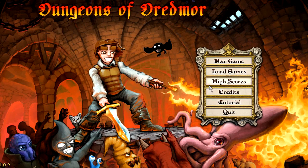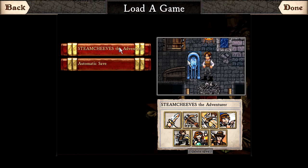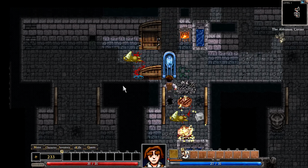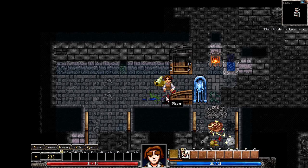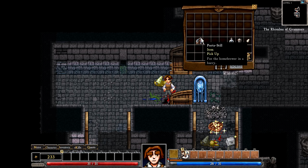Now that we've started Dungeons of Dreadmore, we will want to load the save of the game that we copied — Steam Chiefs: The Adventure. This could take a little bit, and now that we are there we want to hit I to load up our inventory and right-click on the Portable Still.